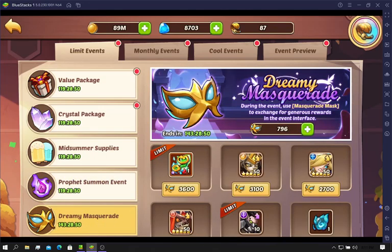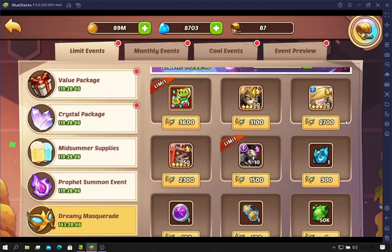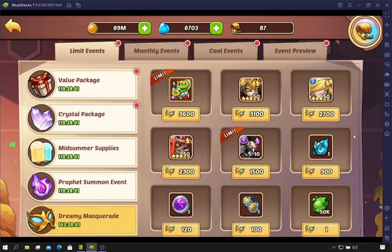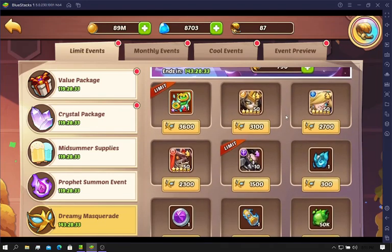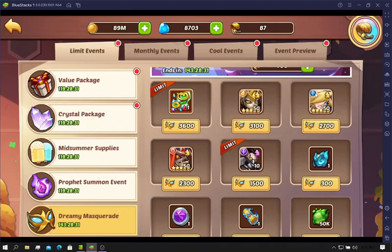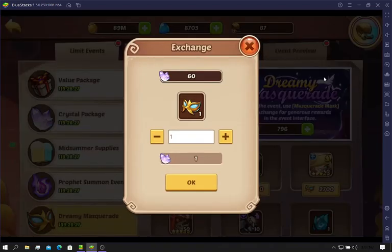We're also getting the campaign loot drop event. Generally, you should be turning this into profit orbs. Later in the game, if you're trying to save up to do 2,000 heroic scrolls, that is also pretty good. Nothing else here I think would go too crazy. Fiona is really good, so maybe if you have a little bit of the universal crystals, you can do that.